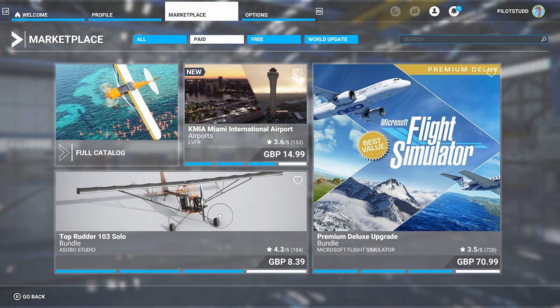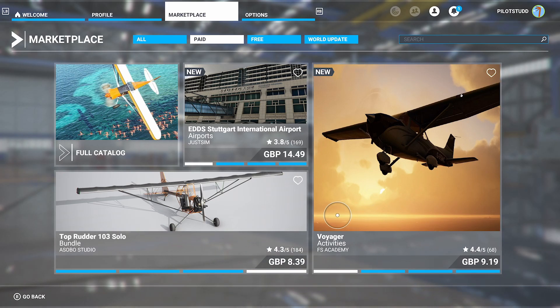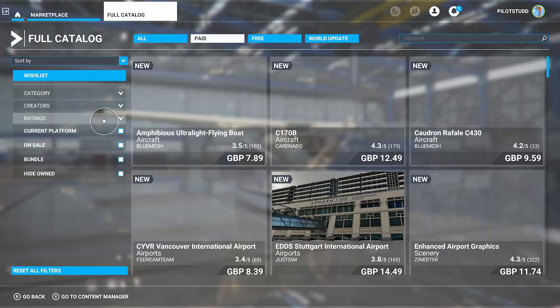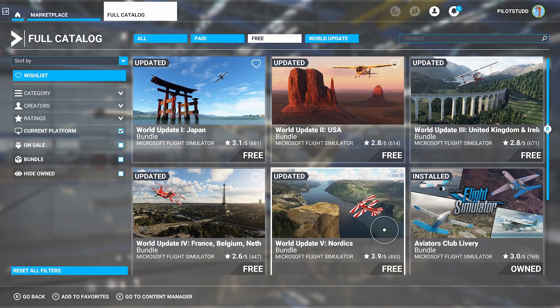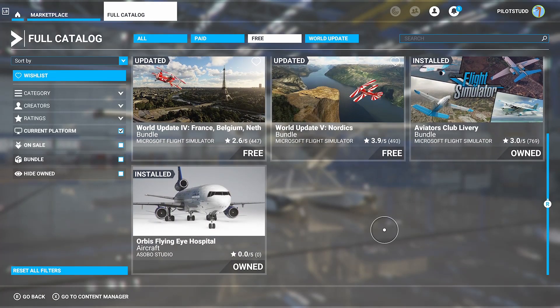Once you're in there, you can see we've got a bunch of featured products at the front, including the Premium Deluxe Update and Top Rudder 103 Solo, which is a fantastic little microlight made by the Asobo team, and very cheap, for around £8. If you want to see all of the products, go up to Full Catalogue. This shows you all the products on display. You'll also be able to select from the top: All Paid, Free, or World Updates.